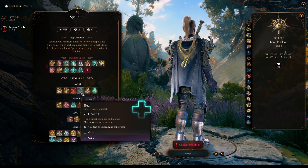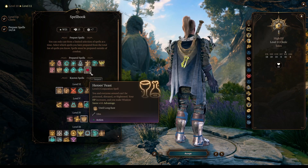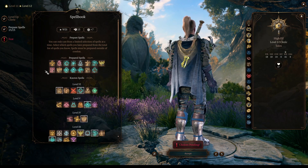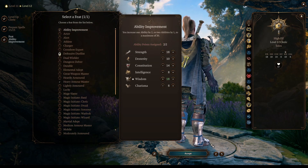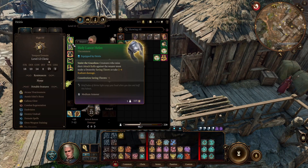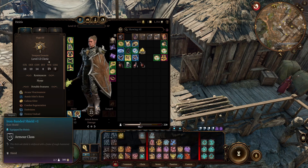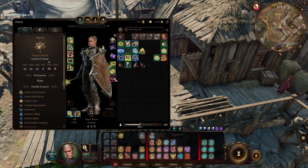At level 11, we get access to level 6 spells. We will only get a single slot. Hero's Feast is amazing because it's a party buff that lasts until long rest and does not require concentration. Another great choice is Blade Barrier or Planar Ally if you want to summon somebody to aid you in battle. For the last feat, we improve our Wisdom, and then, as usual, I show you which items I will be using for the combat showcase — nothing extremely powerful, just to show how the character works, what spells you're supposed to have, and how the character and skills behave on the battlefield.